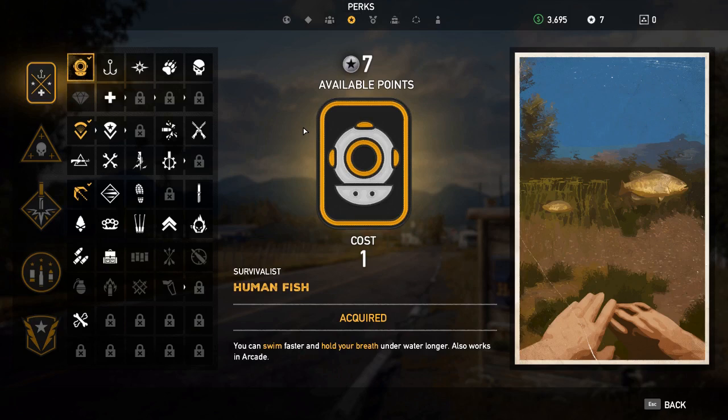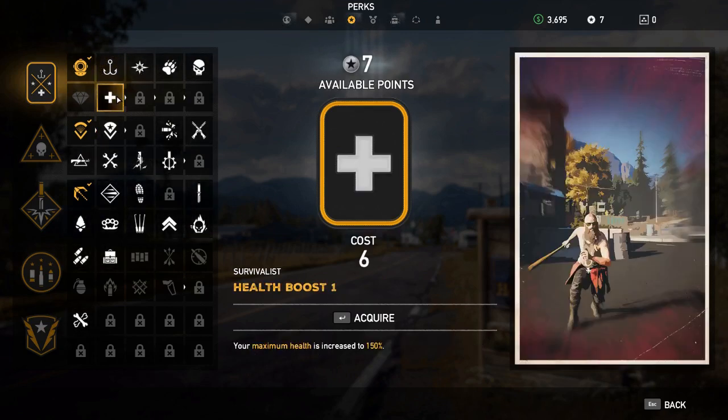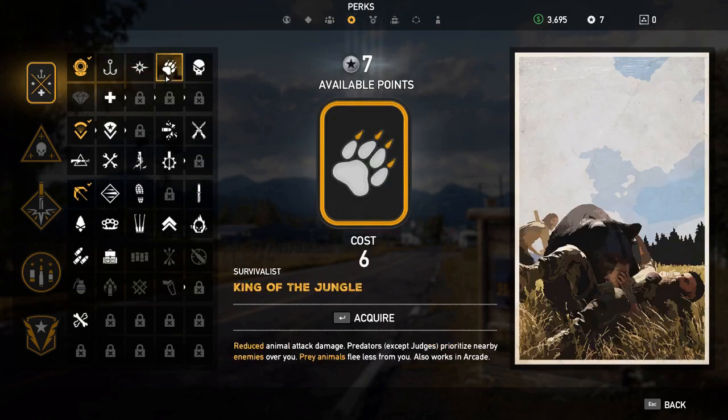Okay, it looks like I have some points to spend. This is more health, this is easier fishing, this is repair torch. Use it to open safe, sort repair vehicles. Reduced animal attack damage — predators especially, except judges. We'll choose somebody else. That's not bad.